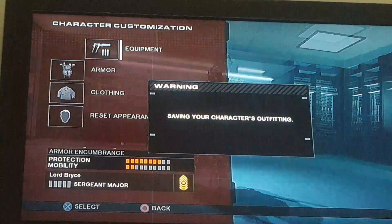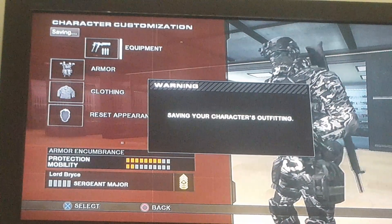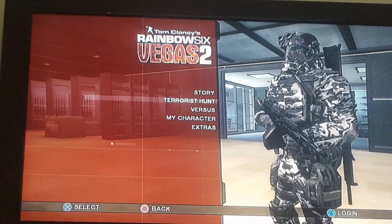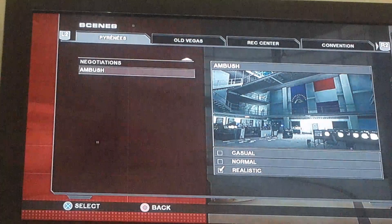The mission that you want to do to complete this is Story > Scene Selection, the very first one — The Ambush. That will get you to your destination.